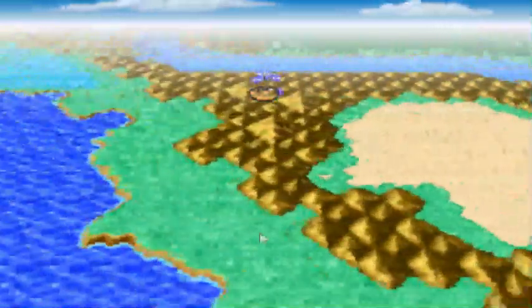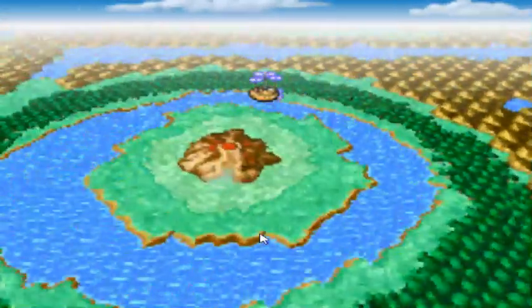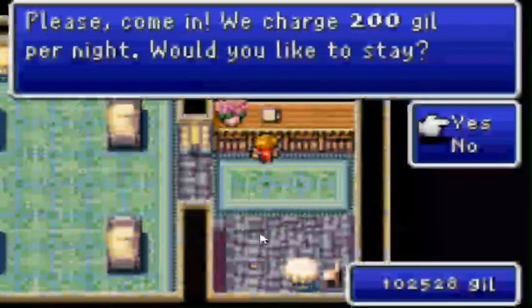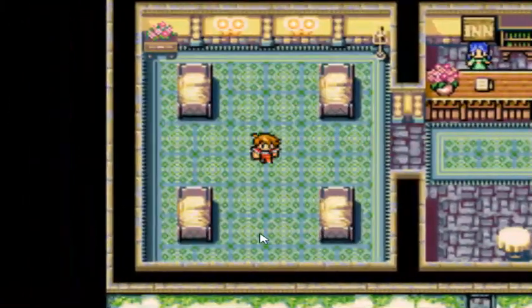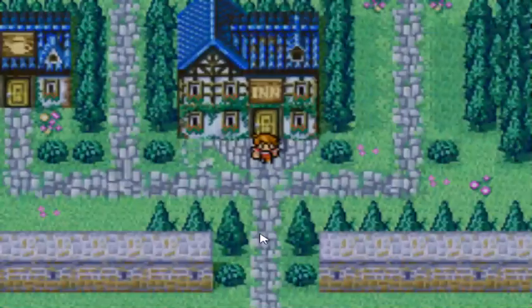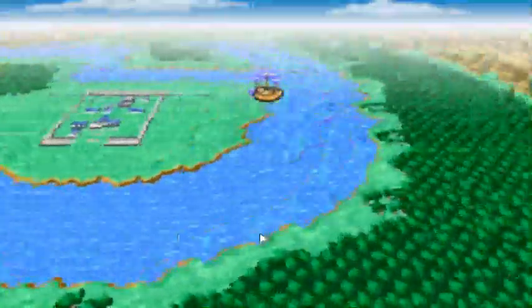How do you like that free roam? This is where we're supposed to be heading but I'm not going to go there yet. I am first going to stop back at town and heal the party off screen between episodes. I also bought a Death spell for our black mage, and the spell I wanted for the white mage she can't learn yet, so I'm going to hold off on buying that for her.